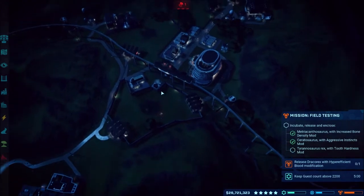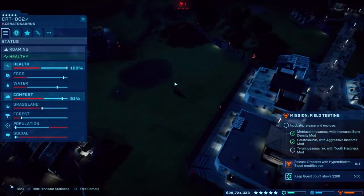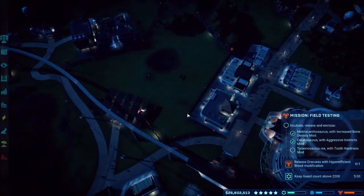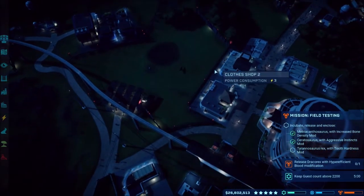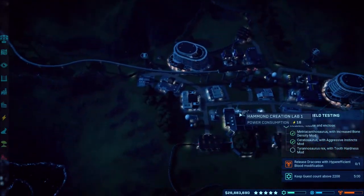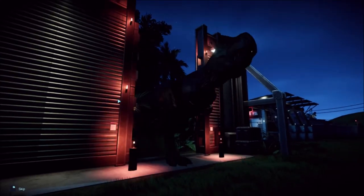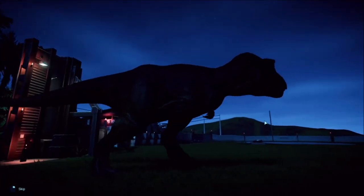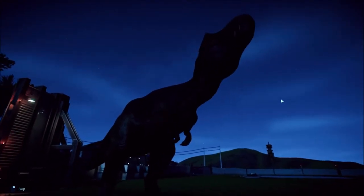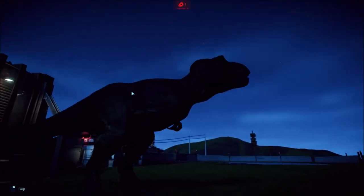Everything's finished now. We had that storm which of course destroyed a bunch of stuff. The Ceratosaurus is finally in there getting comfortable — it just made it through the thresholds for grasslands and forests. I went ahead and put the electric fence because it kept breaking out. The comfort's going up now, and the T-Rex is done too. Let's come over here and release the T-Rex — ooh, I like the color! With the lighting on Isla Pena it's hard to see exactly what it looks like.